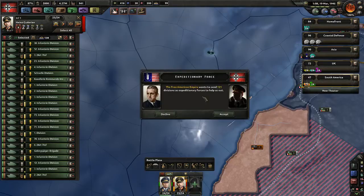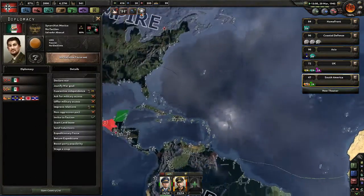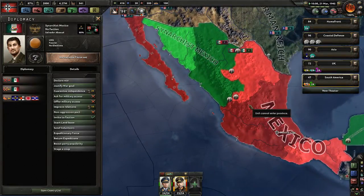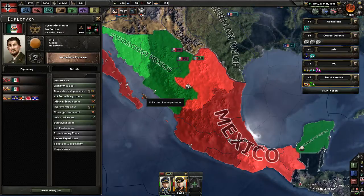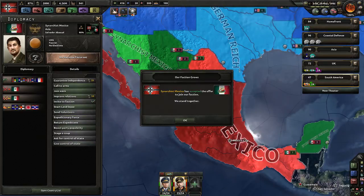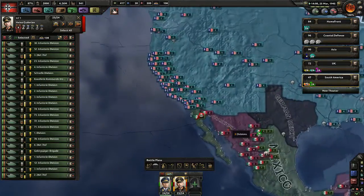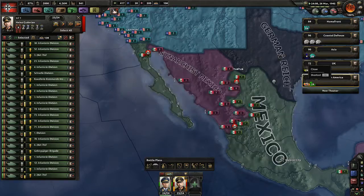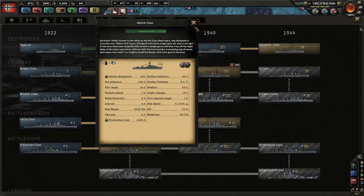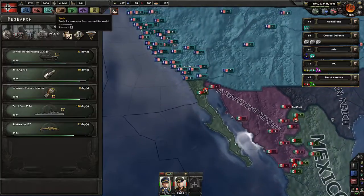We have 121 divisions available — you can use those yourselves. Who can I invite to faction? Synarchist Mexico — that gets us into a war with Mexico. The Americans can do that, and it gives them more war score because they actually do some conquering. I do invite them — why not. Also, we're completing the Destroyer Zerstörer 1944 — let's go with that one, and once we have it we'll upgrade our dockyards to produce just that.